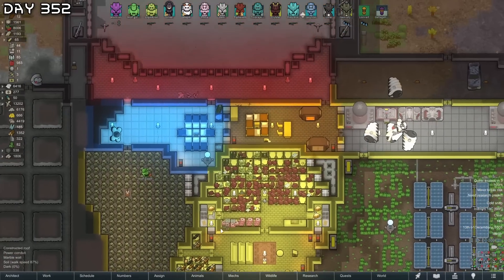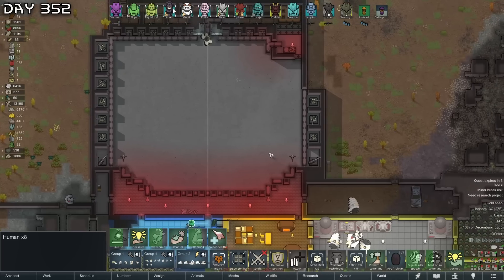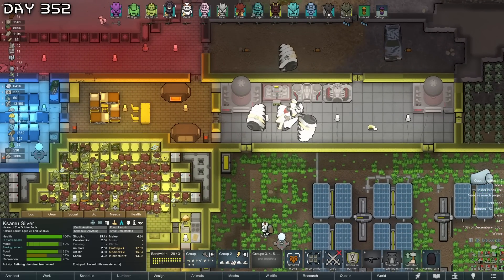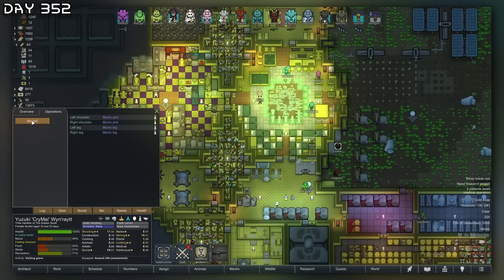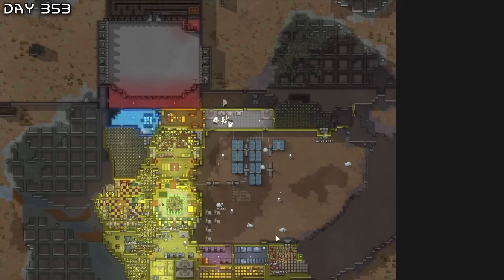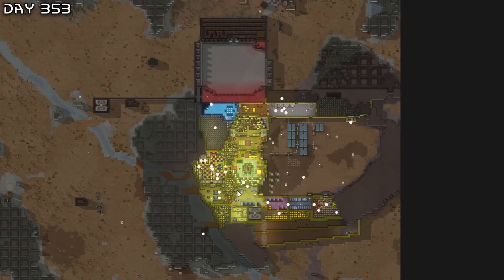I'll soon head out. I want to get bionics on everyone going out — all of these people except for Silver. I don't think I'll bring the mechanoids actually because they need reparation and recharge, and they can help with raids at home. I also want to install bionic eyes on everyone eventually because that increases shooting skill. The base is looking great — it's a very cool looking base.